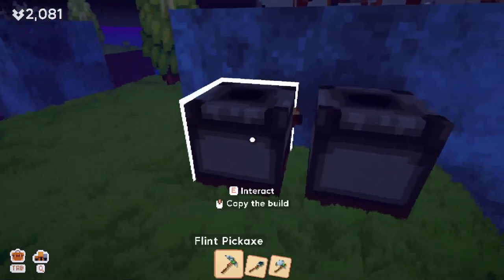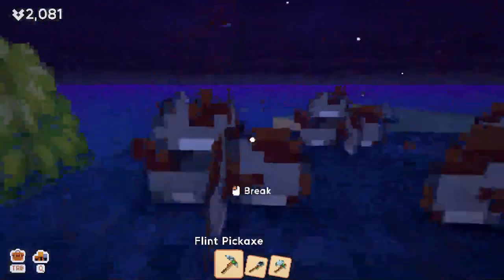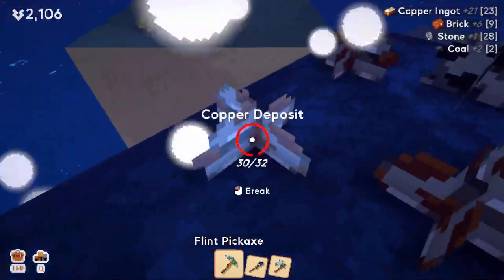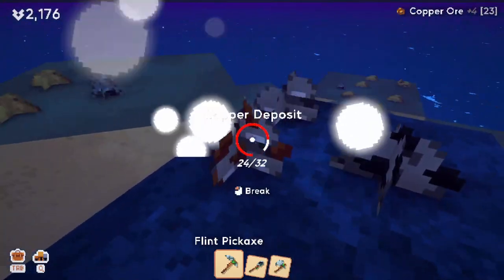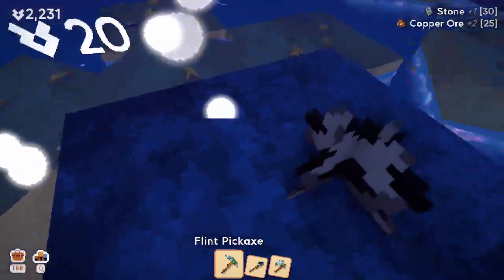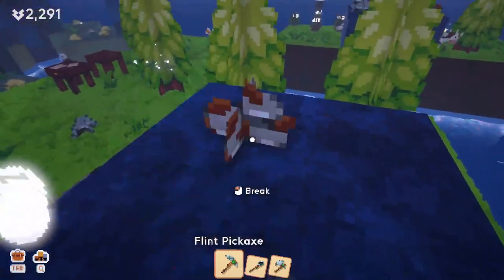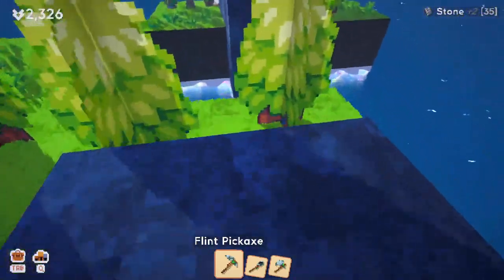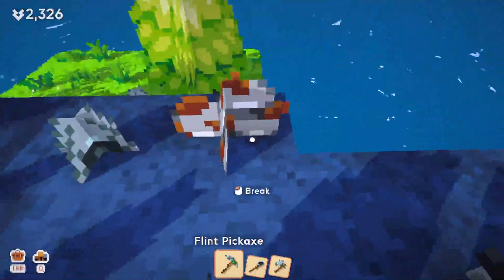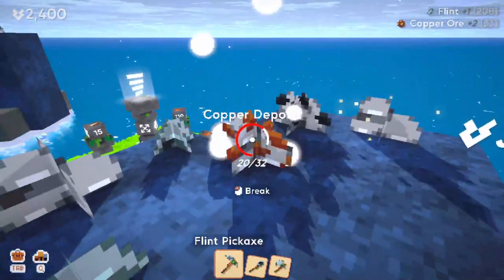Here we go. I need some more of that. Oh look — copper right over there! I think I'll build the advanced workbench because I'm pretty sure that gives me things like the butterfly net. Look at all these butterflies that I can't catch. We need copper first, so let's just grab some. There's a shiny thing — grass right down there.